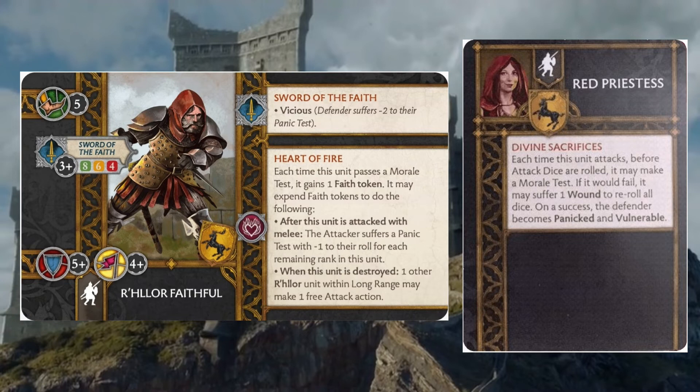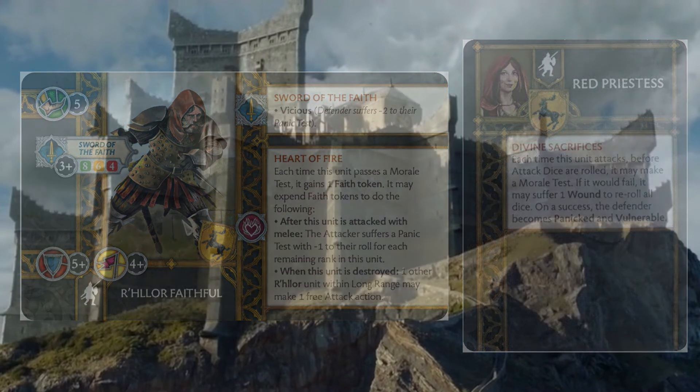This also gives you a faith token before you're attacked, so you can get some of those Heart of Fire abilities to go off. The Red Priestess finds a really good home in the R'hllor Faithful. With the way the rest of the list shakes out, it's hard to fit a second one in here — I would take it if I could, but the list is pretty tight, although there's some wiggle room with those Stagnites if they're not your flavor.